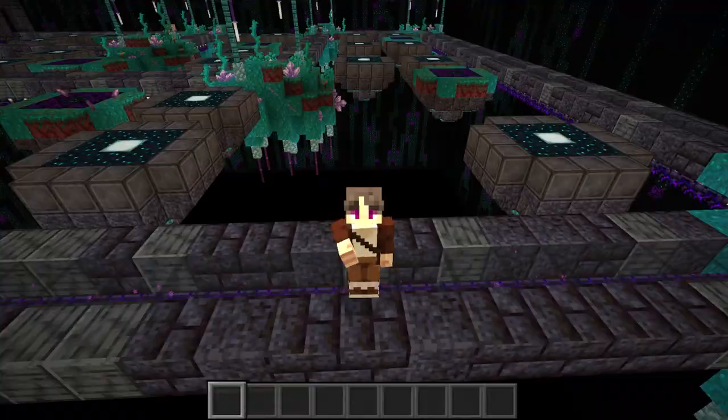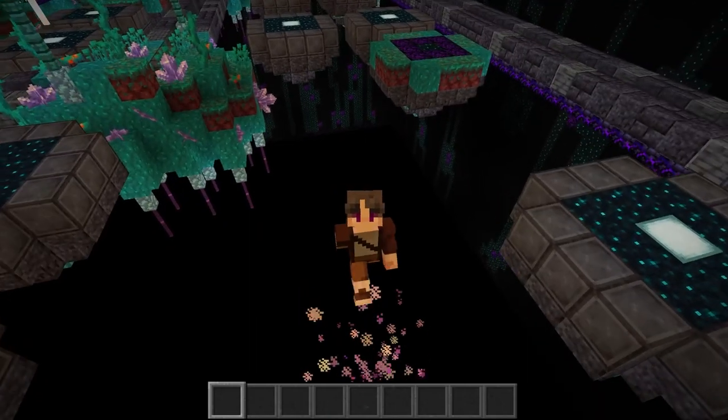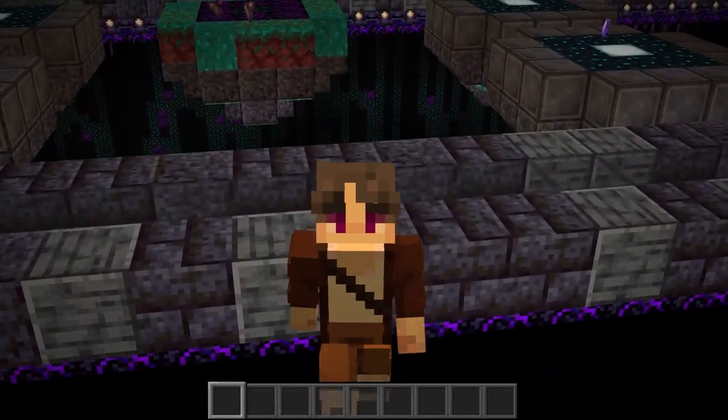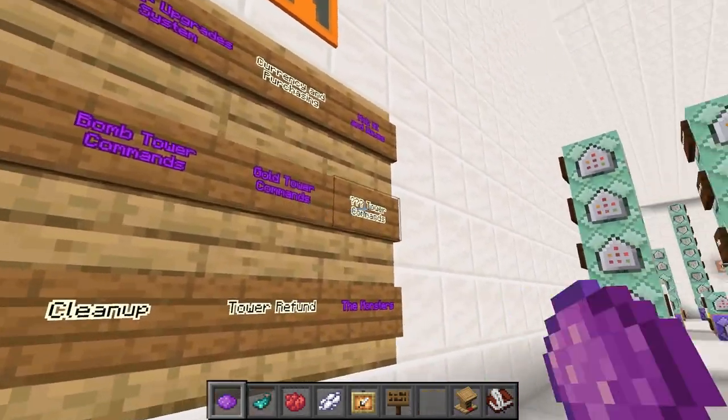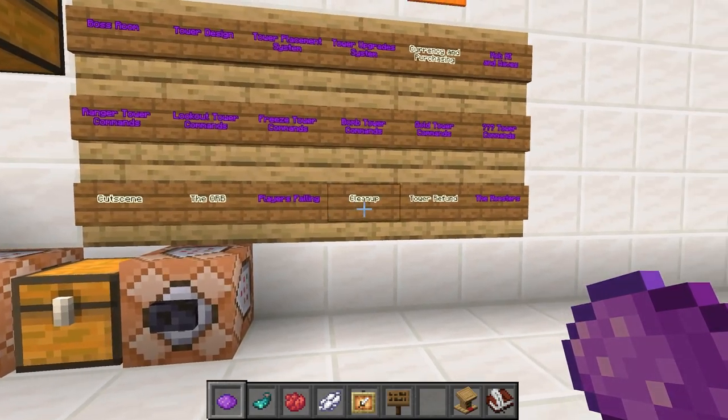I also protect players from falling by using barrier blocks, and I have a particle effect that makes it look like players are floating above the void. That means a huge chunk of our board is out of the way.